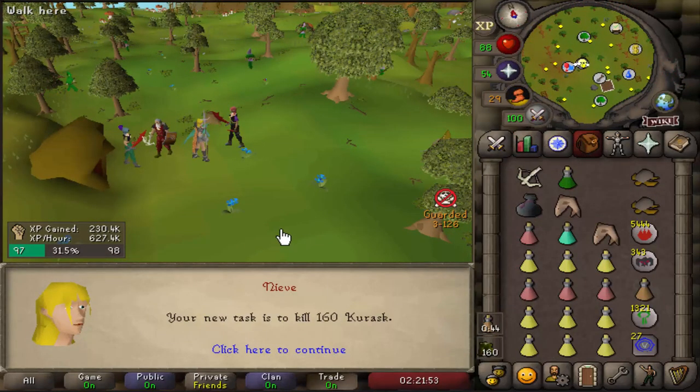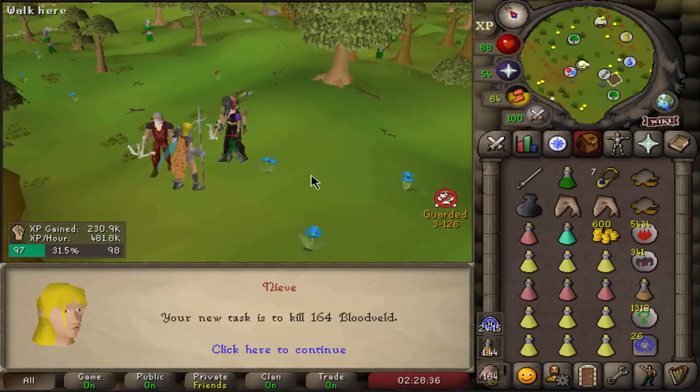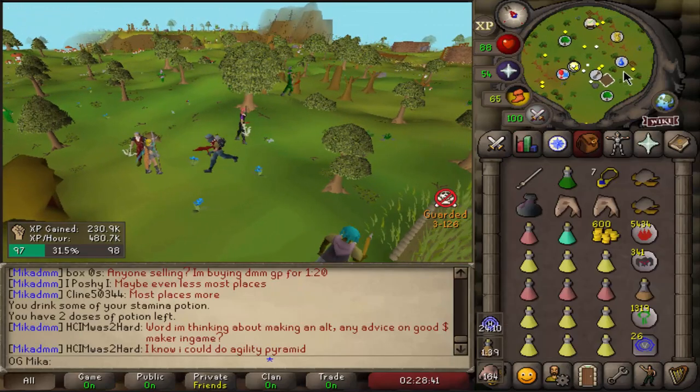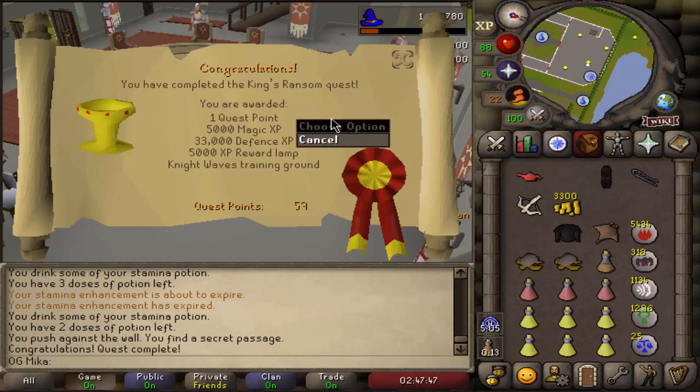I just want to get some good tasks that I can do. Finally — 164 Bloodvelds. But first, let's go ahead and complete both quests I still need to complete. And there we go — the quest is completed.